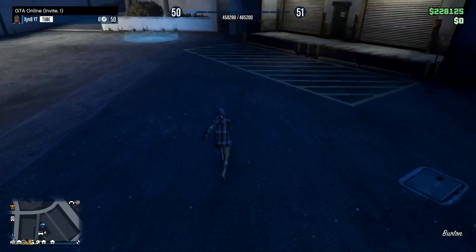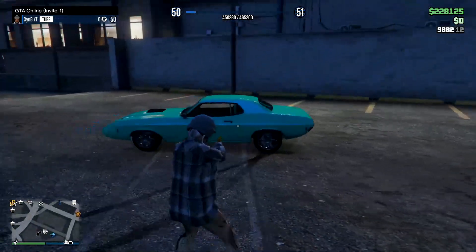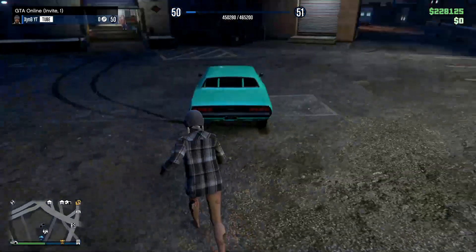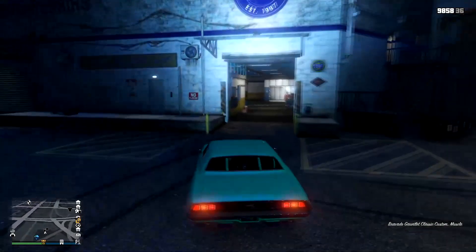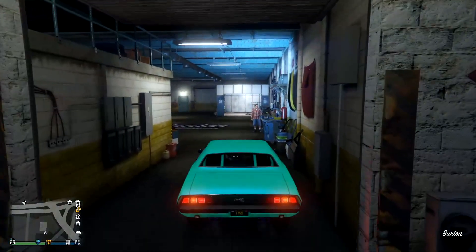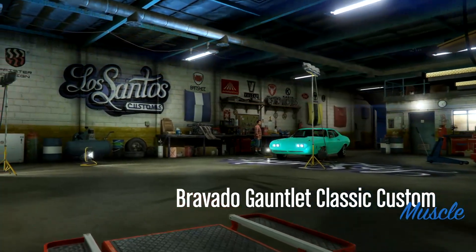Once you've loaded in, get any car. As you can see I've got the Gauntlet Classic right here — it's a pretty nice car. Get inside it, turn it on, and drive into any Los Santos Customs. It doesn't matter if it's in your arena, Benny's, or anything like that, as long as the car can actually go in there.